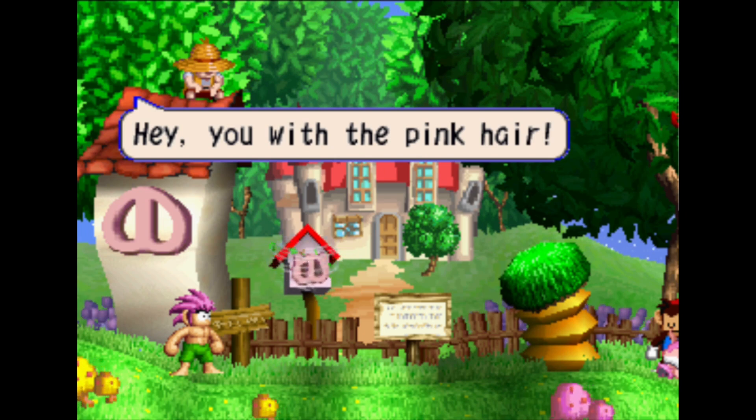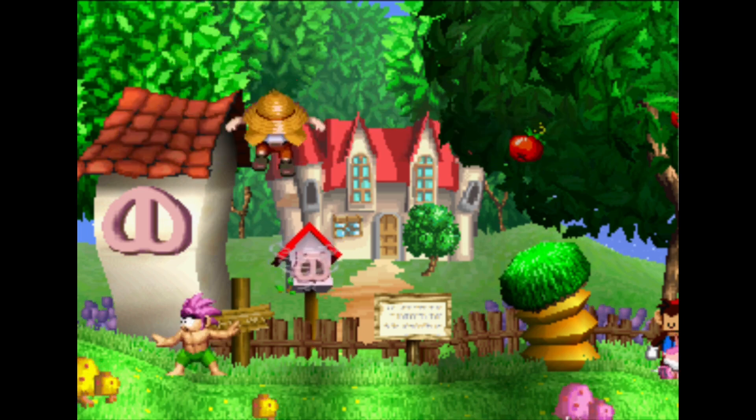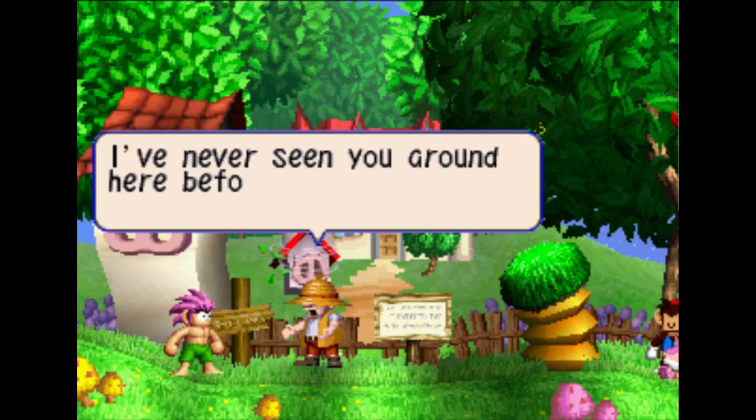Cute little detail: you start the game mid-air since you're dropping from the sky. I've got pink hair. And we've got a regular person — never seen you around. They're all regular people; Toomba's the weird one. I like the dancing mushrooms, though.